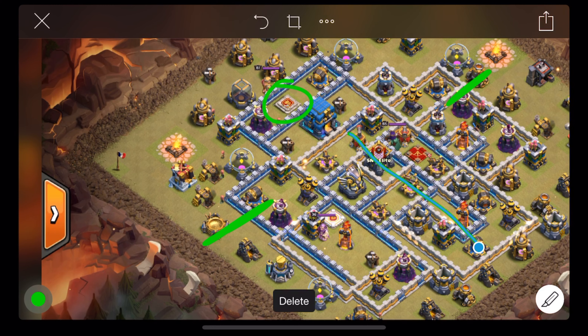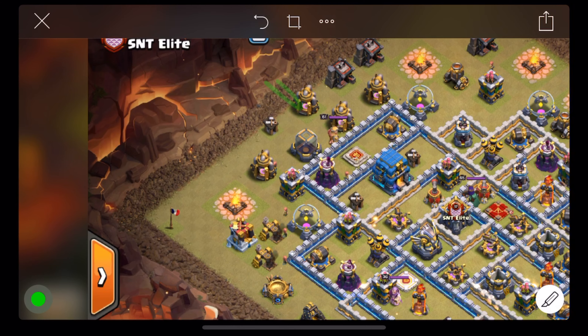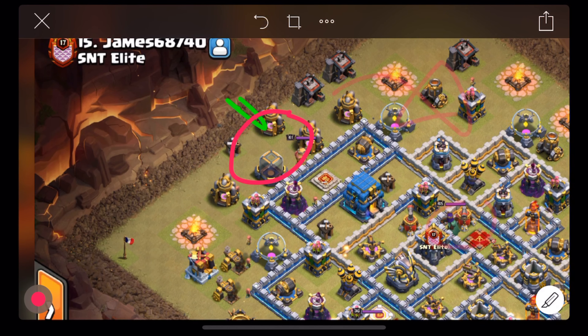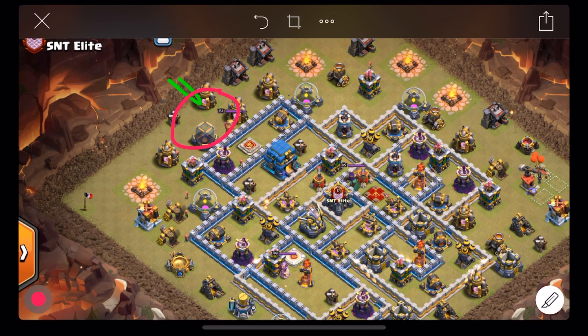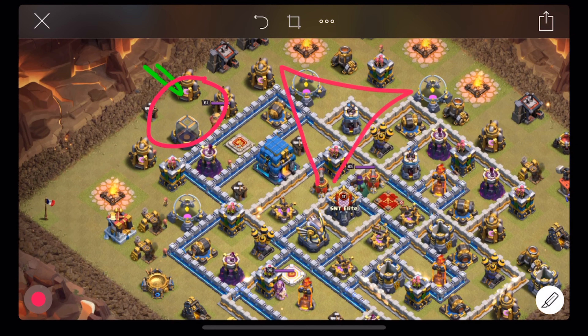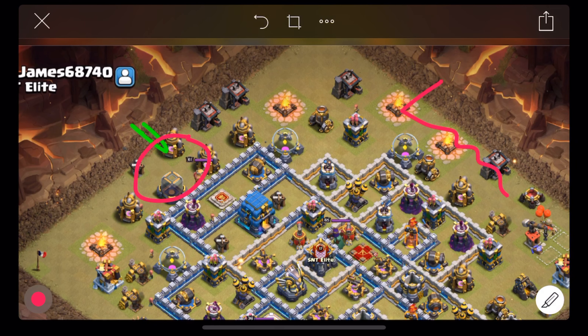On this one, either way she goes is fine, so I'm not going to cut a funnel for the queen in the beginning. I'm just going to place the queen here and rage up in front of the king. Take all that down — and either way she goes, if she goes this way I get the queen because she's on this side, and if my queen goes this direction then I'm going to get the inferno and the eagle, and that's fine. So because the sweeper is facing this way, I'm almost willing to bet the queen goes that way. So the plan is: if she does, I'm going to drop the pekka here to clear out all this, and the stone slammer here to break in. The queen will definitely need a rage here.